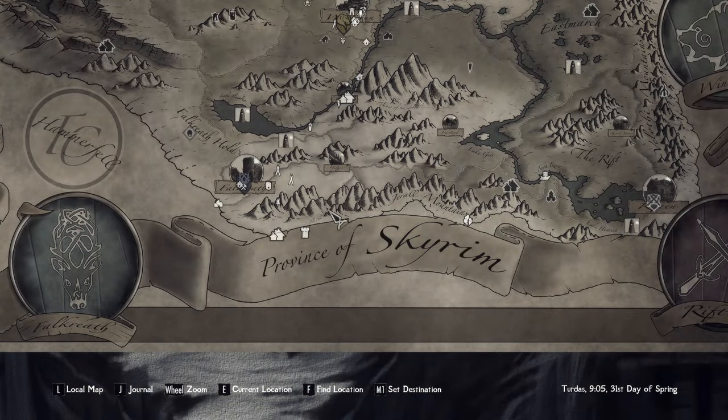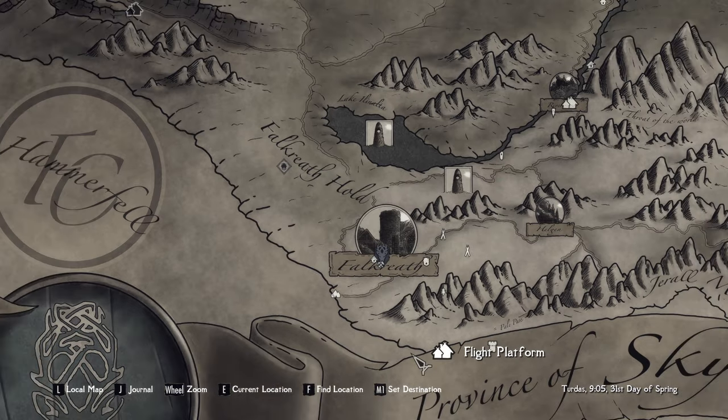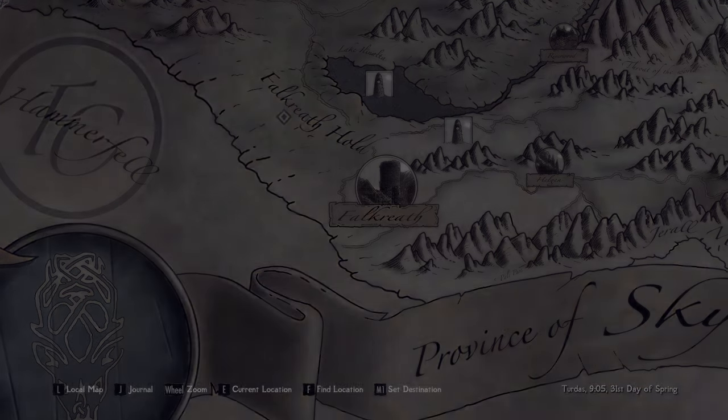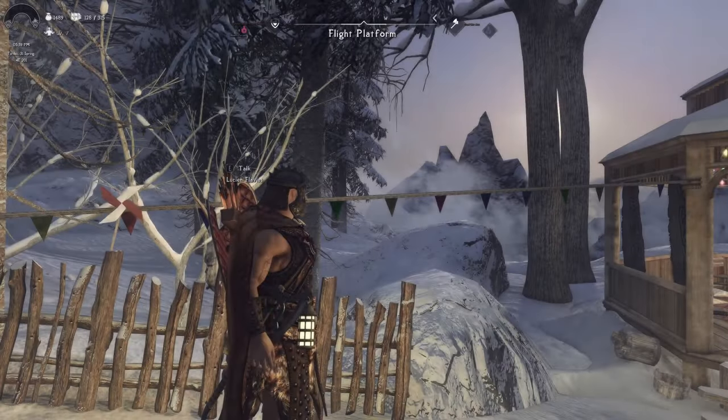From here we can take a look at our map and see exactly where we need to go. He said Falkreath. We've obviously been to Falkreath before, so we can go there. What we can do is come up to the flight platform and parachute down that way. We'll fly across and make our way over towards this mission.